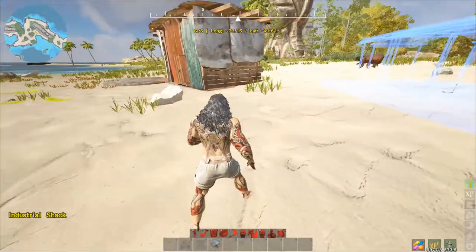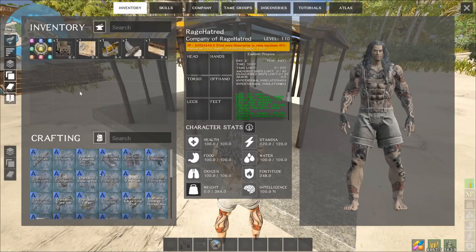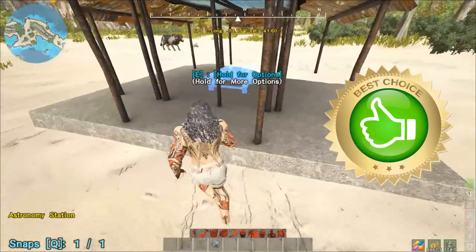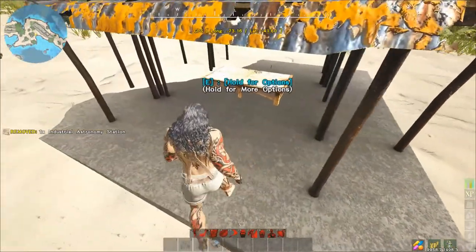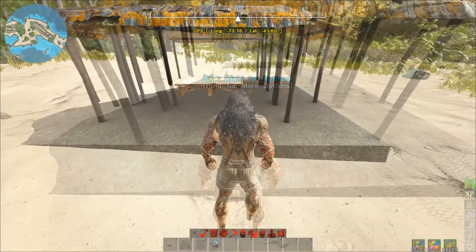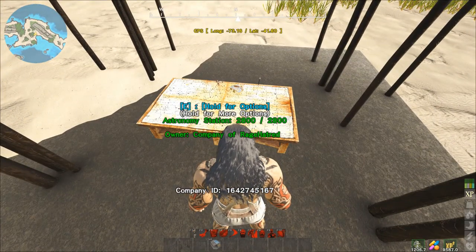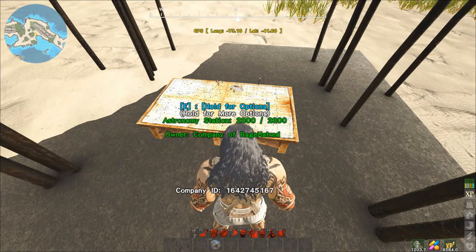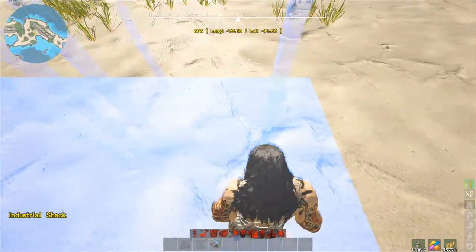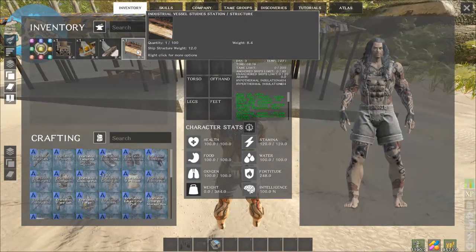Once placement is sorted, I'd first recommend doing the astronomy station — it's just awesome. You drop it right there and it gives you that mini-map in the top left corner. It's worth noting that if you wanted to swap out your astronomy studies for vessel studies, you could just demolish it and put the vessel studies right inside the same shack.